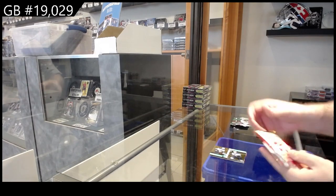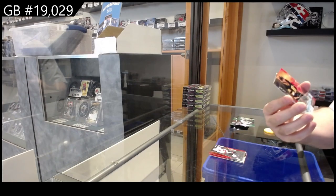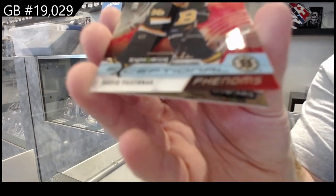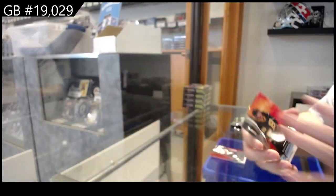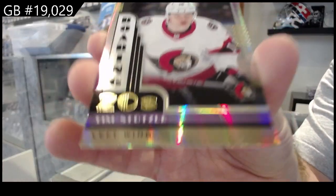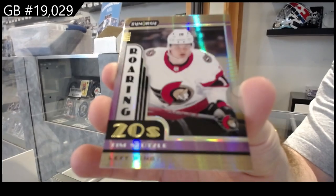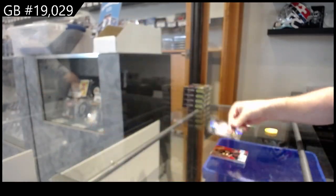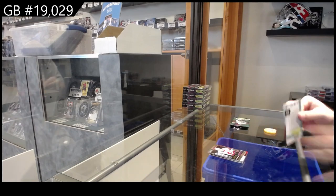All right, we've got a Red of Batherson for the Sens, $8.99. Phenoms of Pastrnak for Boston. And we've got a Roaring Twenties, Stutzle for the Sens. The one thing I do like about Synergy is that you get a lot of value in a box of this.